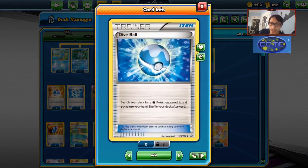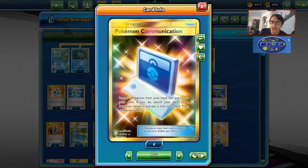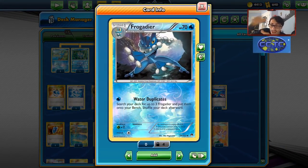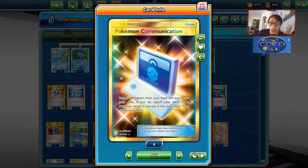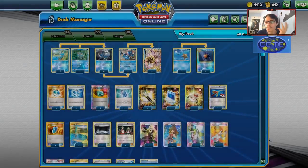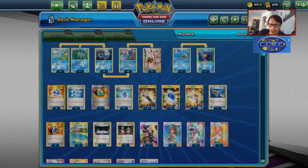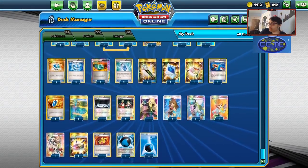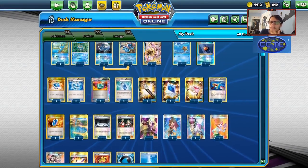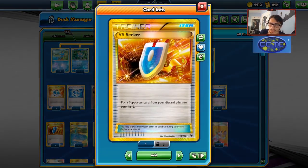For items: four Dive Balls, two Evo Soda to evolve our stuff. I'm playing two Pokécoms — if we have any Frogadiers in hand and we're trying to do Water Duplicates, we can Pokécom to put back the Frogadier in the deck. There have been so many times where I've had frogs in hand with no way to put them back. One Stretcher, one Super Rod, three VS Seeker — we're playing so many supporters that we generally don't even really need VS Seeker.